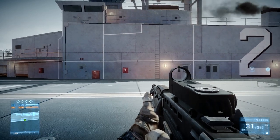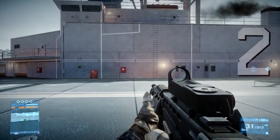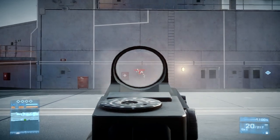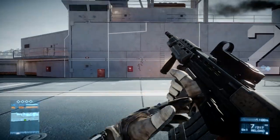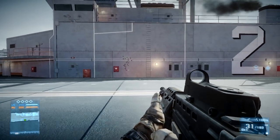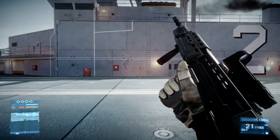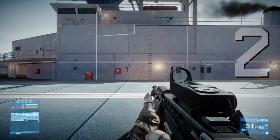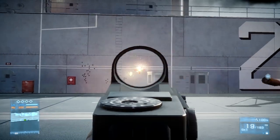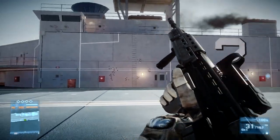What I have here is the L85 — a gun I've been watching in the patch notes. I equipped a heavy barrel and a foregrip on it. Shooting without countering the recoil, it travels in pretty much a straight-up manner, so it's really easy to control. You can shoot 10-round bursts and it's super accurate. The downside is it shoots slow — that's the only downside compared to the M16A3 or some of the other guns.